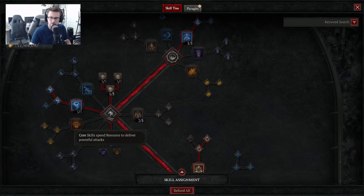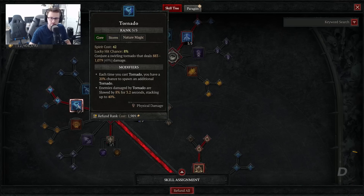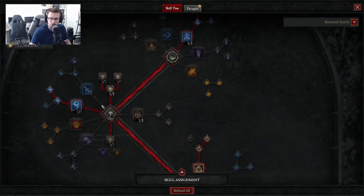Jumping down to our core skills, the first thing we're going to want to do is grab points in Tornado. Eventually you'll want to max this out because this is our primary ability — it conjures a swirling Tornado and deals a bunch of damage to enemies. The modifiers you want are Enhanced Tornado and Primal Tornado. Each time you cast a Tornado, you get a 20% chance that an extra one will spawn. Enemies damaged by that Tornado are slowed and it stacks up to 40%, plus you get the chance of spawning an extra Tornado for free extra damage.